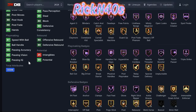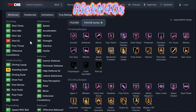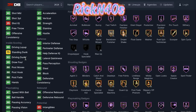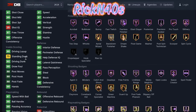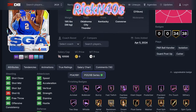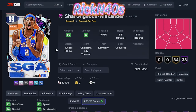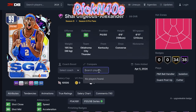98 ball handle with a 97 speed with ball — I'm loving it. A 90 driving dunk is kind of low but I'll take it. 95 three-point shot is kind of low, but I'll take that with a grain of salt because this is the level 40. You know how they did us last season with Harden, so it is what it is.